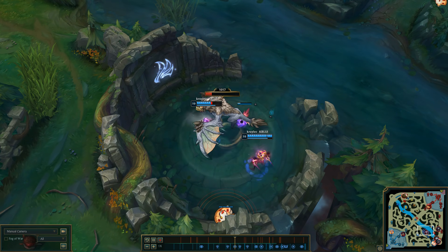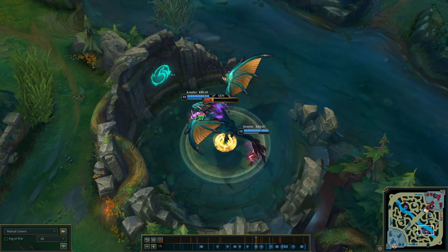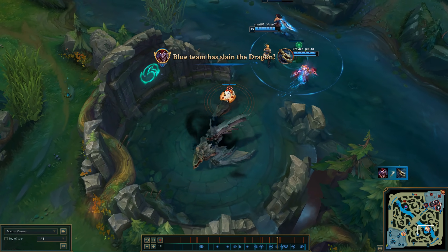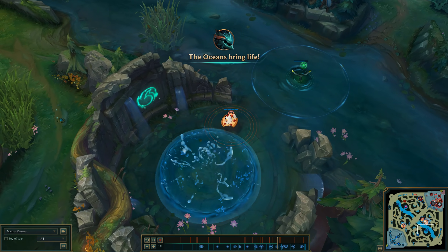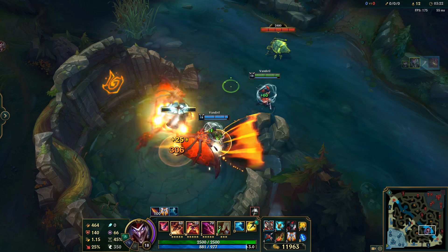Here you can see another tasty spaghetti. Blue team kills 2 drakes — map doesn't transform. Kills 3 drakes — map doesn't transform. Map starts transforming after killing 4 dragons. This bug is all because of Shaco and particularly his clone. What's worse is that if you kill the 4th drake with Shaco's clone, you won't get the soul.